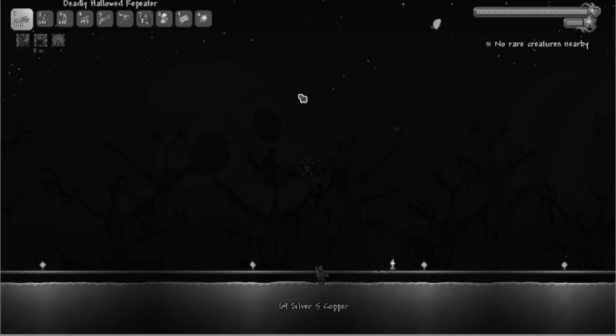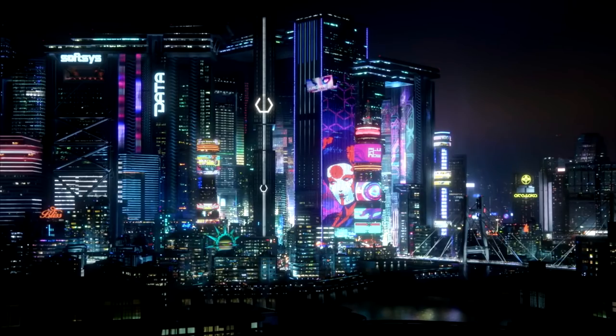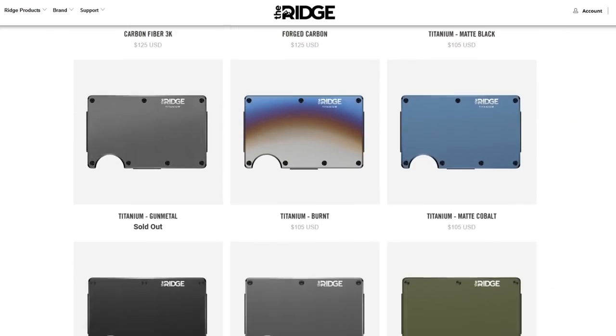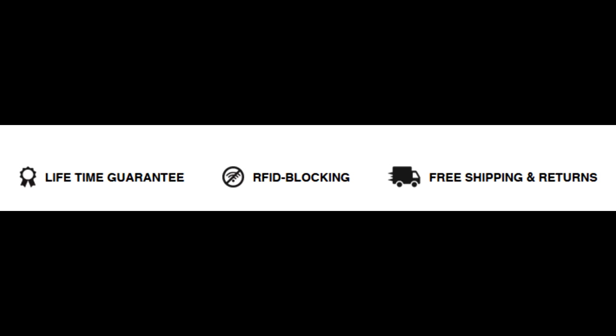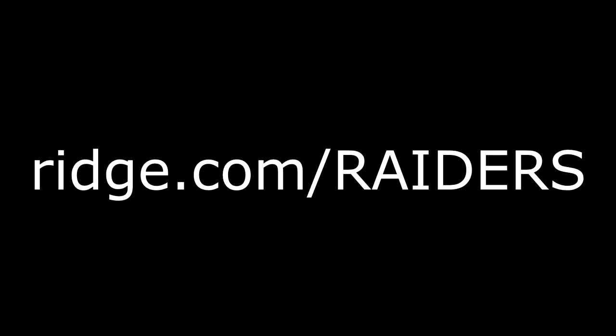Before we move on, let's have a quick word from our sponsor. The year is 2020 — we've replaced our giant flip phones with slim smartphones, but we still carry giant pieces of leather filled with garbage in our pockets. That's why you should carry the Ridge Wallet — it's light, sleek, and industrial, doesn't fold or awkwardly bulge out of your pockets. It holds up to 12 cards plus room for cash, with over 30 styles and colors including carbon fiber and my personal favorite, burnt titanium. Each wallet comes with a lifetime warranty, and they'll let you test drive it for 45 days — full refund if you don't love it. There are 30,000+ five-star reviews. Get 10% off with free worldwide shipping at ridge.com/raiders using code raiders — link in the description.